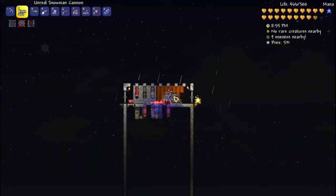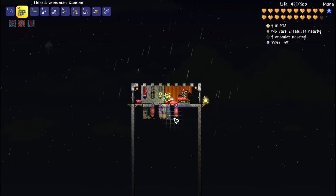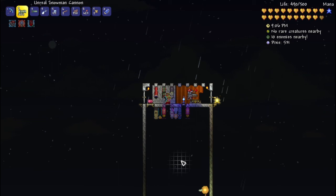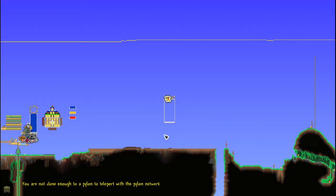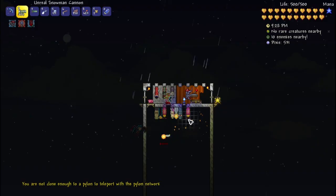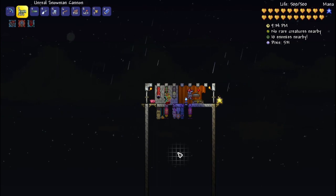One last thing — I set up a teleporter next to my spawn point for easy access when I teleport home. That about does it for this video. Thank you for watching; if you enjoyed it please consider leaving a like, subscribing, and leaving a comment below. I also made a video on how to set up an underground mob farm — I'll leave a link on screen and in the description if you want to check that out.